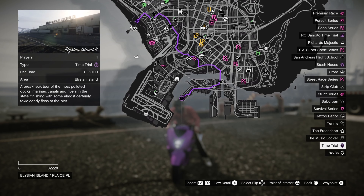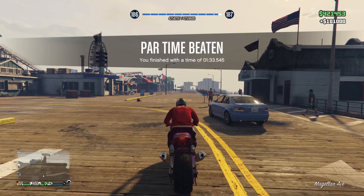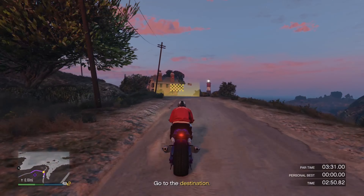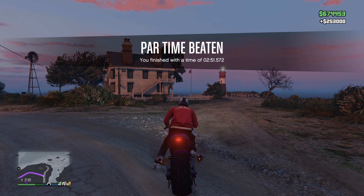The normal time trial is located at Elysian Island and this will give you another 100k, and the HSW time trial is located in Pacific Bluffs and this one will reward you with 250k, making it a total of 450k. They should take less than 15 minutes to complete.